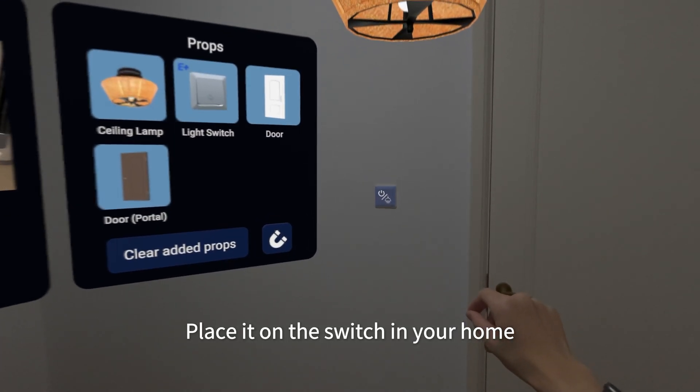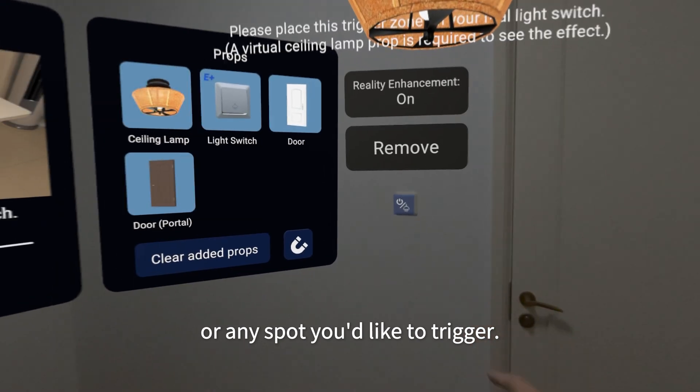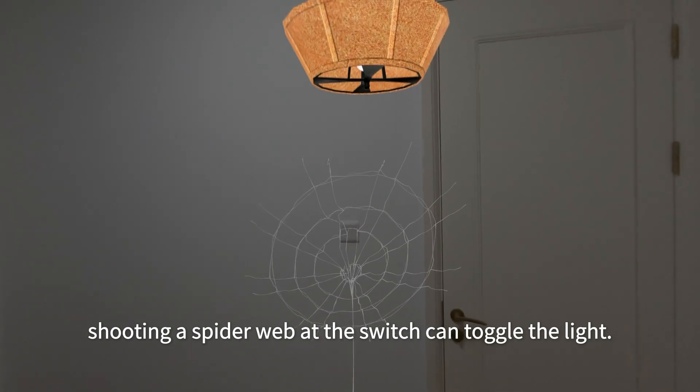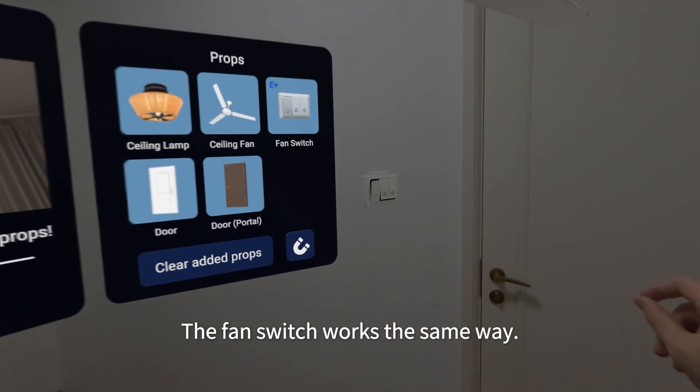Place it on the switch in your home, or any spot you'd like to trigger. Now in play mode, shooting a spider web at the switch can toggle the light. The defend switch works the same way.